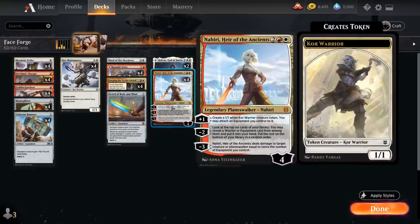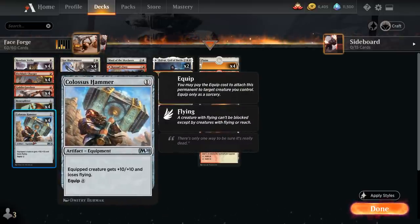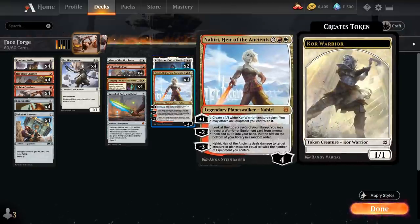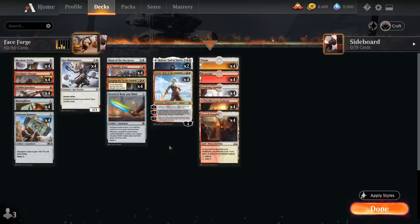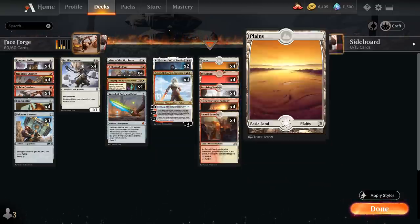At the top end we have 4 copies of Nahiri, Heir of the Ancients — a 4-mana, 4-loyalty Planeswalker. The +1 creates a 1/1 white Core Warrior token and lets us attach an equipment we control to it, giving another way to equip Colossus Hammer without paying 8 mana. The -2 looks at the top 6 cards and puts a Warrior or Equipment into hand, adding more redundancy for finding Hammer. The -3 deals damage to a creature or planeswalker equal to twice the number of equipment we control. The mana base includes 4 Sacred Foundry, 4 red-white Pathways, 4 Inspiring Vantage, 4 basic Mountains, and 4 basic Plains.